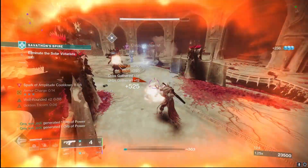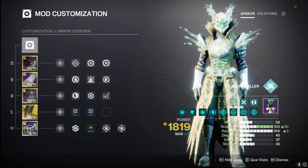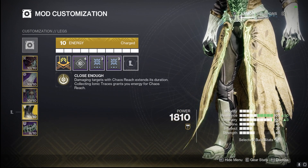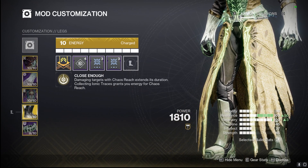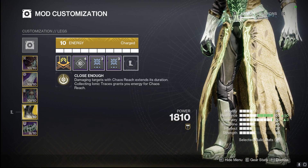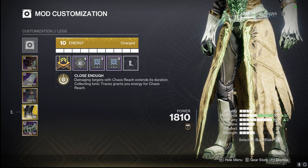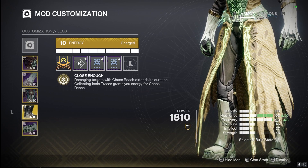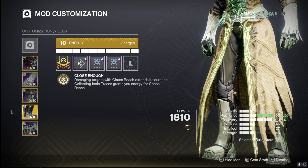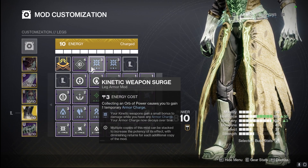Let's get into this build going over our armor pieces first. Tell me the Warlock drip isn't hot right here. For our Geomags, damaging targets with Chaos Reach extends its duration, and collecting ionic traces grants us energy for Chaos Reach. This allows us to get our super back so fast because with this build we're creating ionic traces literally everywhere. On top of that Bad Juju, we're throwing double kinetic weapon surge on to help with Bad Juju damage.